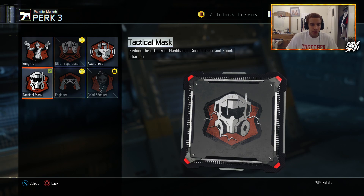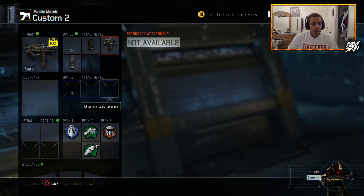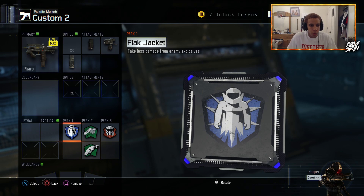My second class is a Feral class, of course, with Quick Draw, Grip, and Extended Mags. With the same usual perk setup, but this time I have Flag Jacket on instead of Ghost.